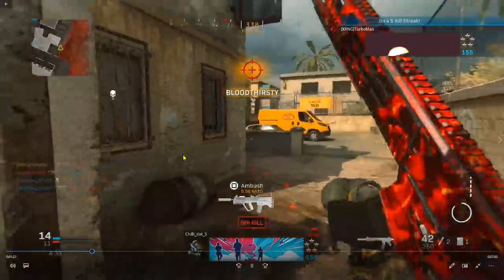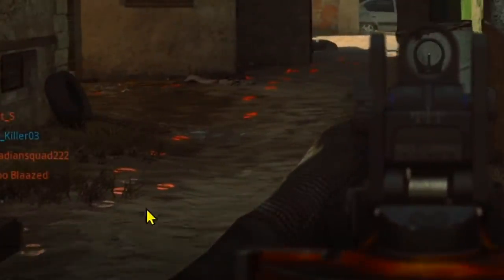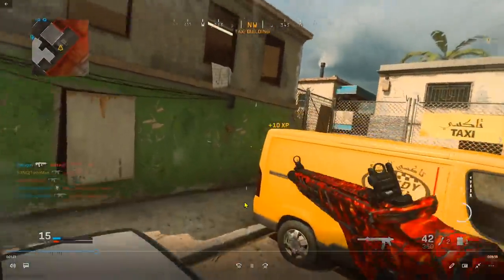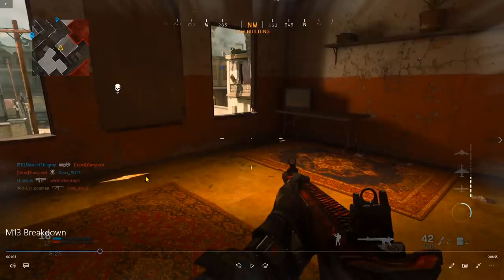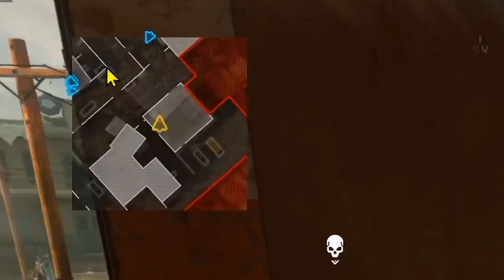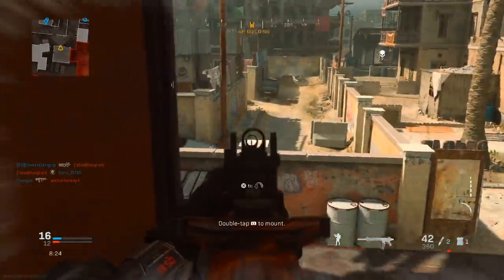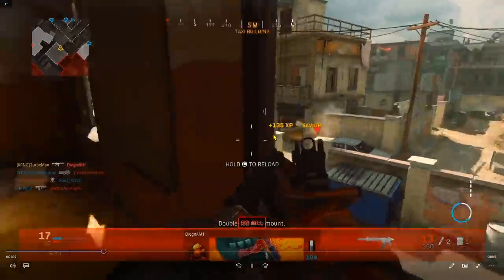I pre-aim down here just to be sure I'll win that gunfight. There are plenty of footsteps leading this way, but instead of going straight, I take the safer route — on top of these cars and through this window. This is one of my favorite ways to flank. Unfortunately there were no enemies here, but more often than not when flanking, enemies will be in this taxi building area.